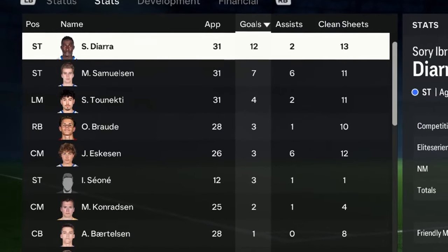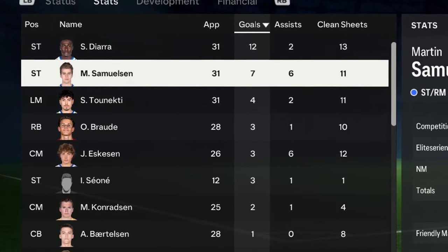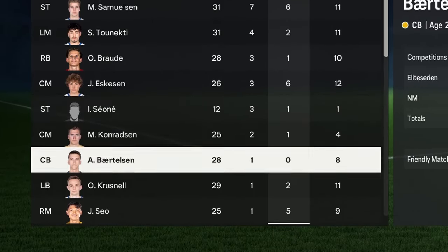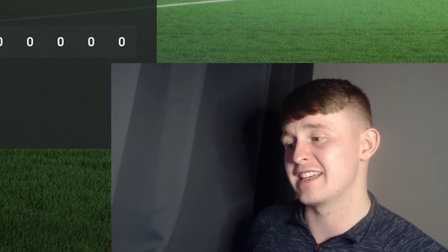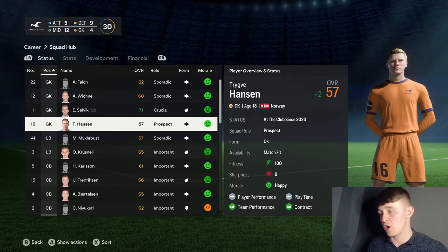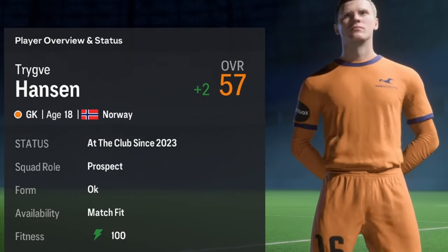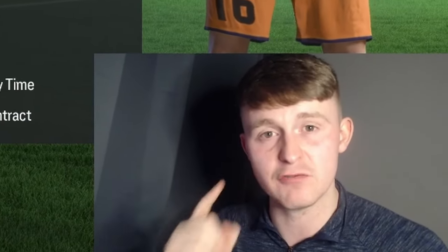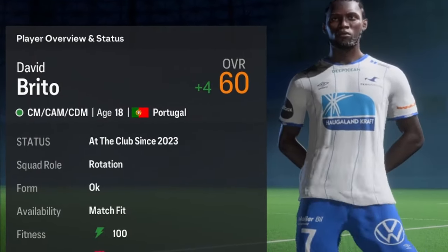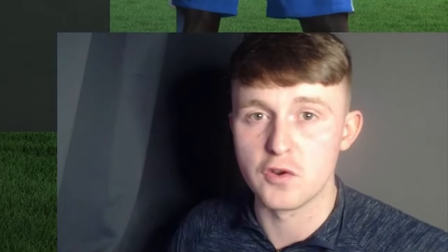Our top scorer this season was Sory Diara, getting 12 goals and 2 assists, closely followed by Martin Samuelson getting 7 and 6. Not many goals from the rest of the squad — something we are definitely going to have to improve on in Season 2. We have promoted two youth players from our academy: goalkeeper Hanson, 57-rated with 70 to 84 potential — a really good pickup. We also promoted David Britto to the senior team; he can play all across centre midfield, 60-rated and 18 years old — another one to look out for in the future.